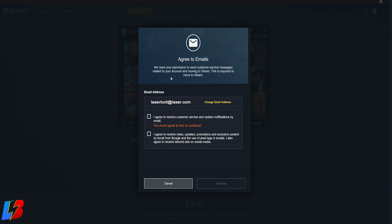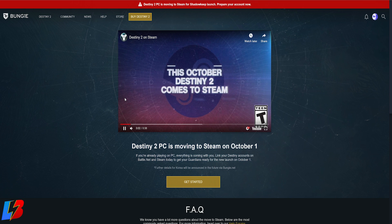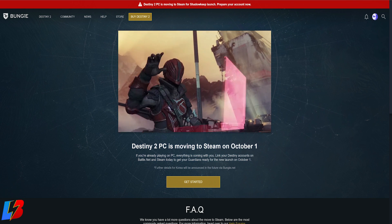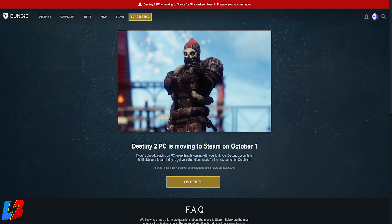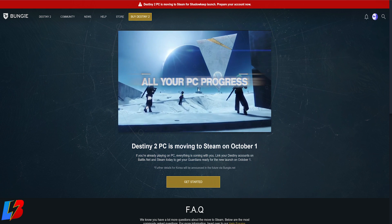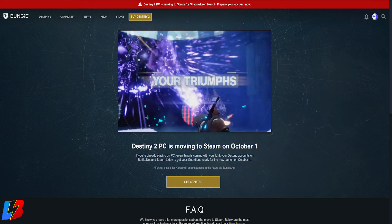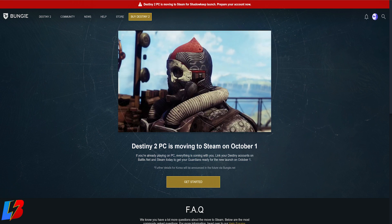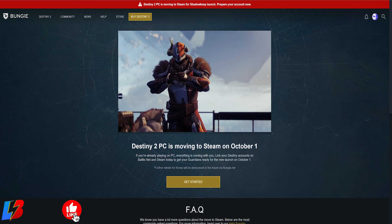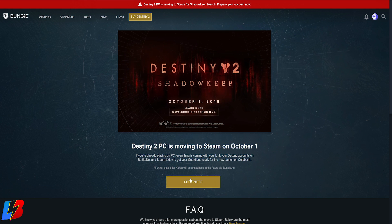Once you click 'Prepare My Account,' you'll be taken to a landing page saying 'Destiny 2 PC is moving to Steam on October 1st.' Important clarification: doing this transfer now does NOT mean you can play Destiny on Steam right now. Until October 1st, you still access it through Battle.net. After October 1st, the game will no longer be on Battle.net — the only way to access it will be through Steam. That's why you must complete this transfer before October 1st. Now click 'Get Started.'